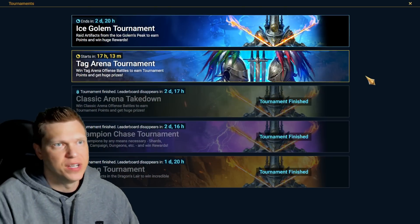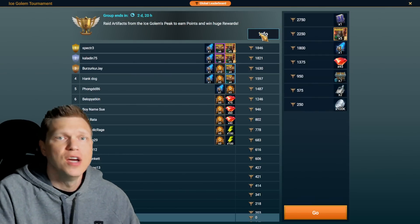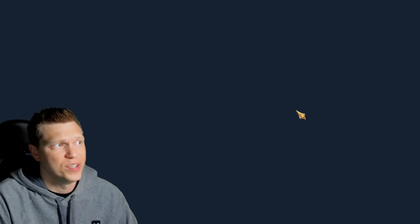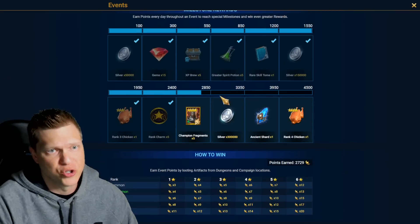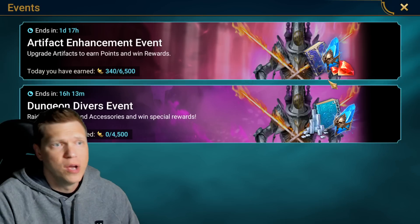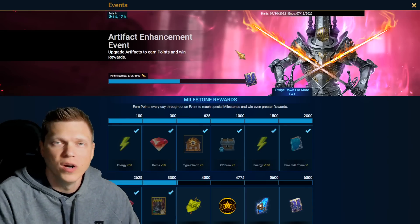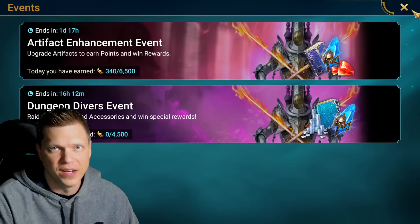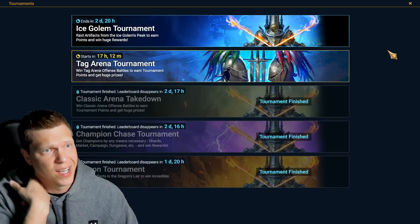If you want to see this laid out in-game — the Ice Golem Tournament just went live today. You're going to need 2,250 points on the right side, but the Dungeon Divers event is going to be ending before that — only 16 hours left as of me recording this. So this is the focus: you've got to make sure to get to 2,850, and you might as well double dip with the Ice Golem in order to do so. You've also got a little bit of time left on the Artifact Enhancement event, so do a little bit of that today just to keep pace.